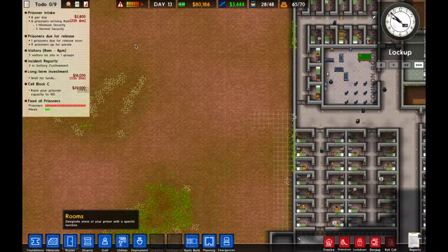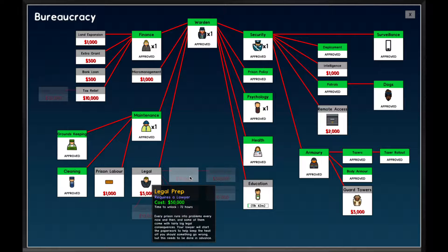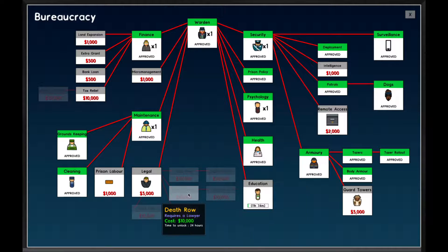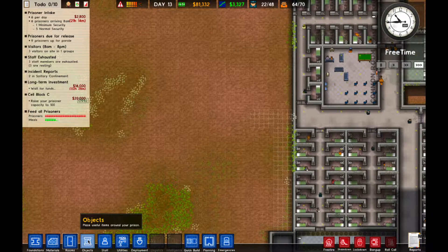Obviously we're going to need to research education - here it is. We're going to let them do their thing there. I think another thing we want to research is legal, and start getting some interesting stuff here. Execution liability - ooh, very interesting. We could also do tax relief and such, but education's fine. We're going to start that going on.